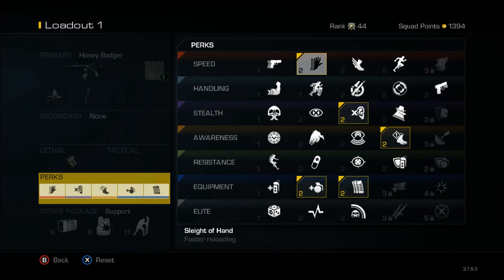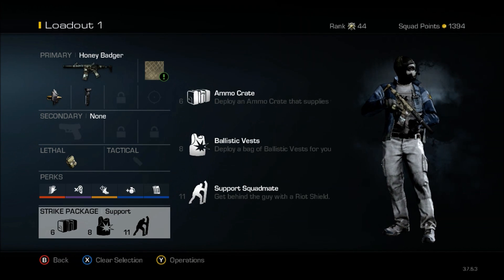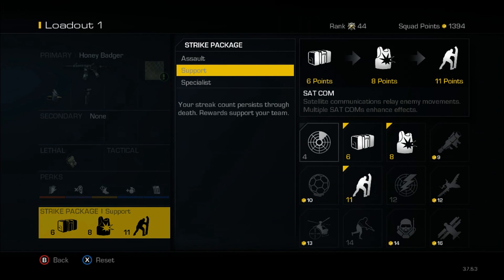With the perks, I'm going with Sleight of Hand — you want to be able to reload fast when you're in a gun battle. I'm Dead Silenced so they can't hear my footsteps, because there's a lot of sound whoring going on. I'm going with Amplified for that. I'm running with two lethals and going with Fully Loaded. A lot of people recommended it, though Scavenger tends to work a little better. The reason I'm using Fully Loaded is because of the support package I'm going to use.